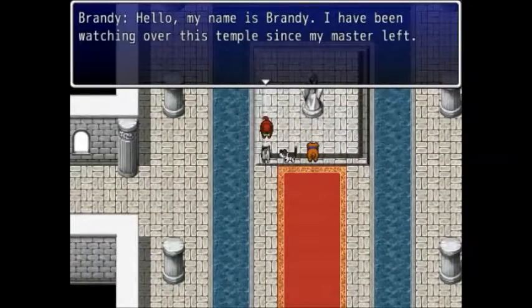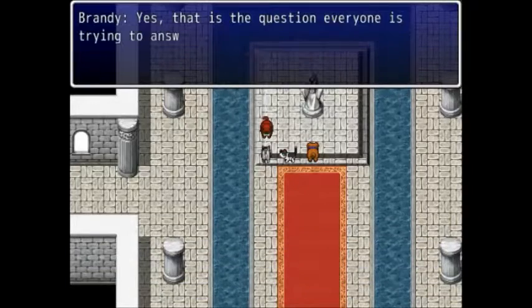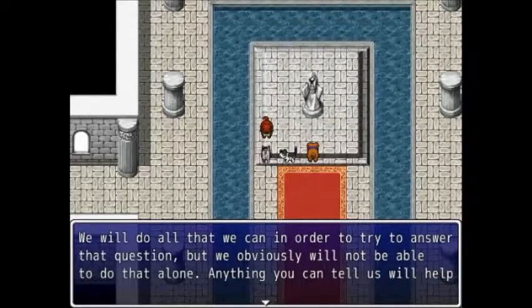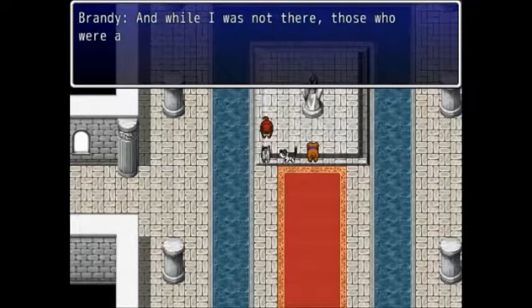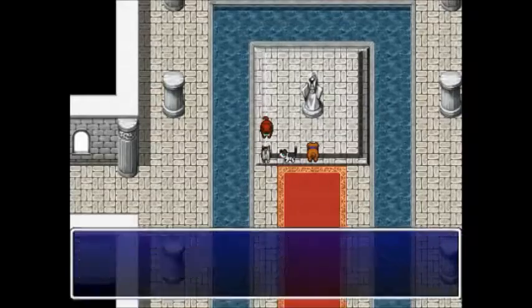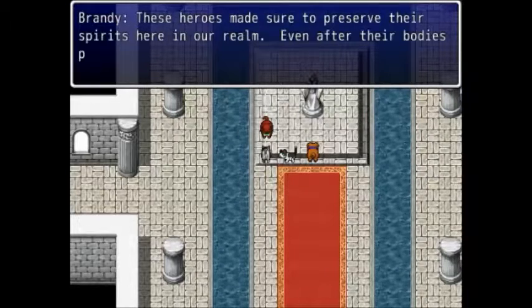Inside: 'Hello, my name is Brandy. I have been watching over this temple since my master left.' 'We are traveling to try to figure out what caused all these changes.' 'That is the question everyone is trying to answer. Unfortunately I do not know. There is someone here who might — something like this has happened before. Time flows like a river, and history repeats.' That line is straight from the beginning of Secret of Mana, which I already took the music from earlier — so two quick Secret of Mana references in there. I think that's it as far as Secret of Mana references, but those are some obvious ones.